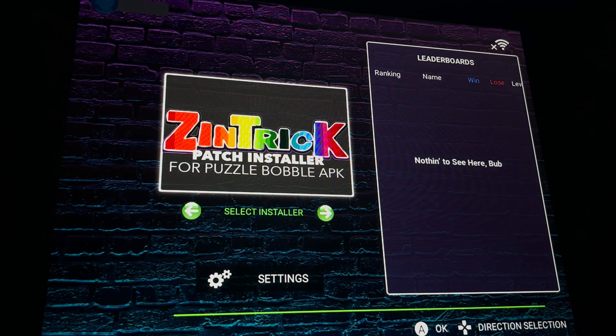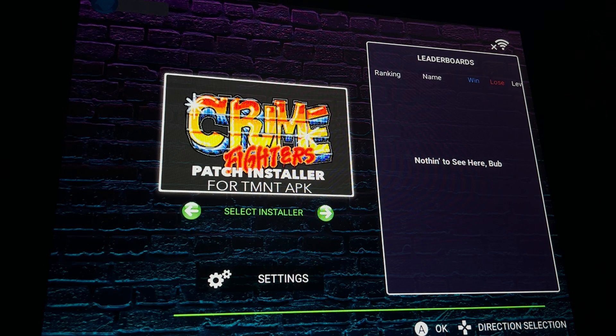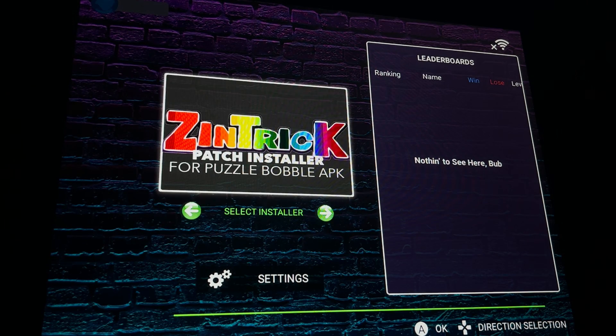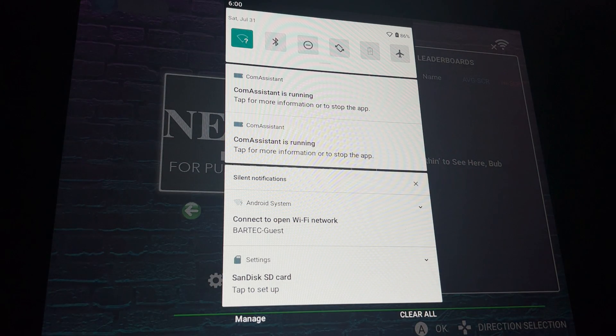This is the patch for Crime Fighters — if you have it with the TM APK and it's not working, run this and it should fix it. This other patch is for one of the games on here, so I need to run that as well. It took about one minute. So to summarize: run this patch for Puzzle Bobble, run this one for Crime Fighters four-player, and this one installs background files to run Neo Geo games. Those are the only three right now, so we're done with the installer.